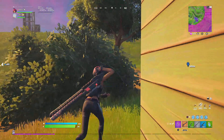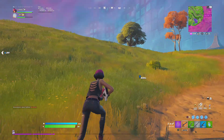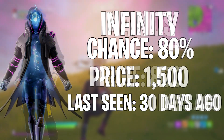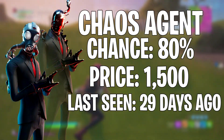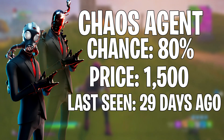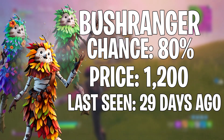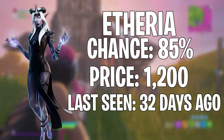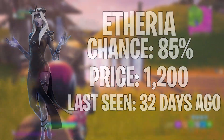Next up we go over the highly chanced skins. First we have Marius, last seen 31 days ago at an 85% chance. Next is Infinity, last seen 30 days ago at an 80% chance. Then Chaos Agent, last seen 29 days ago at an 80% chance. Bush Ranger, last seen 29-30 days ago at an 80% chance. And finally Etherea, last seen 32 days ago at an 85% chance of showing.